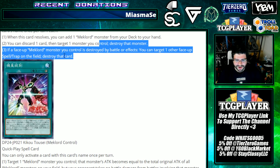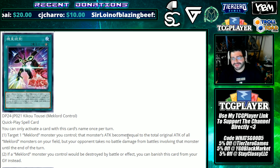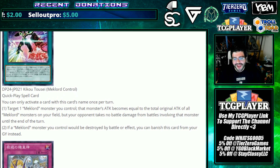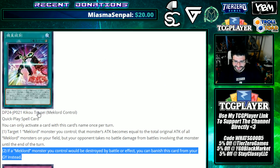Mech Lord Control — quick play spell card. Target a Mech Lord monster you control; that monster's attack becomes equal to the total original attack of all Mech Lord monsters on your field, but your opponent takes no battle damage — that clause is necessary on cards like this. It gets really big if you needed extra help. If a Mech Lord monster you control would be destroyed by battle or card effect, you can banish this card from your graveyard instead — a little extra protection.